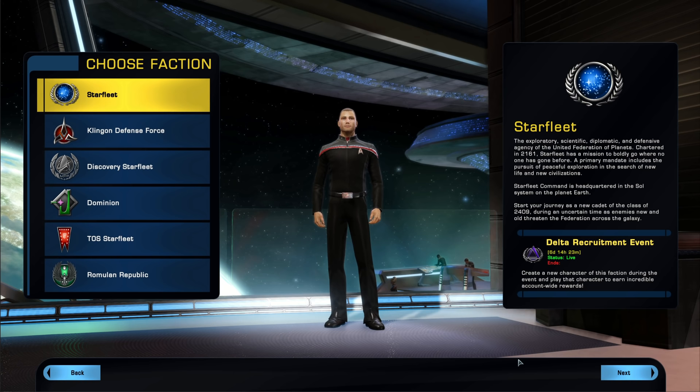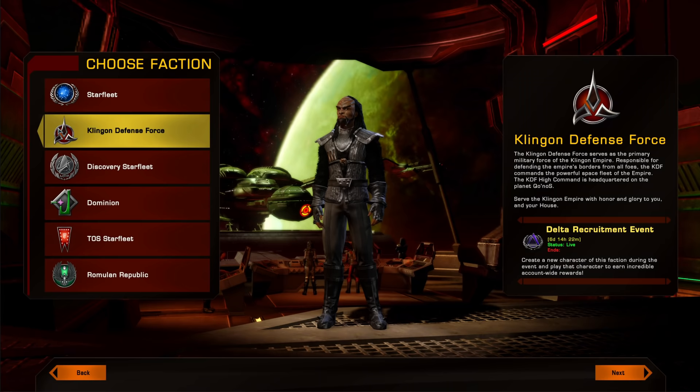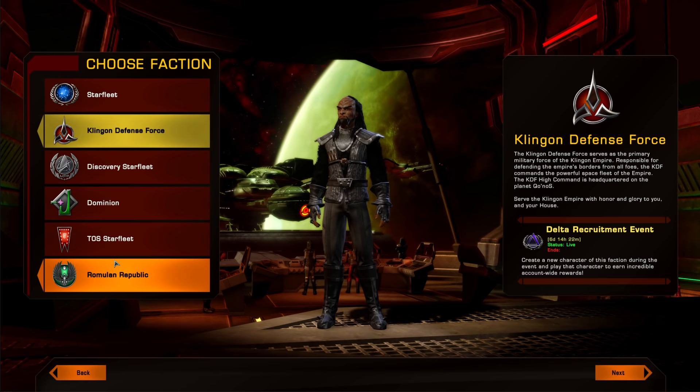Let's jump into it and start with factions. The differences between factions are going to change the storylines and the starting quests or tutorial. All of them have a different beginning tutorial set in different places, and the missions that follow at the very beginning are different from each other. Once you get through the tutorial and beginning missions, you end up finding yourself in the main storyline — after that, regardless of faction, everybody ends up at the same place.